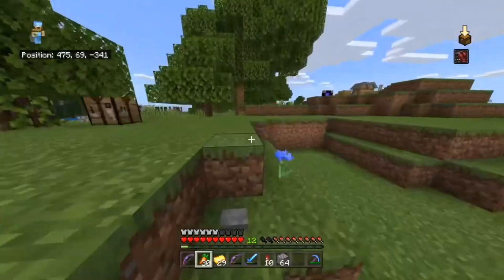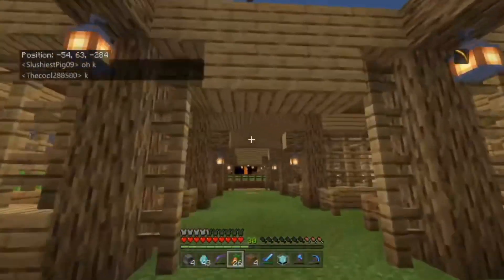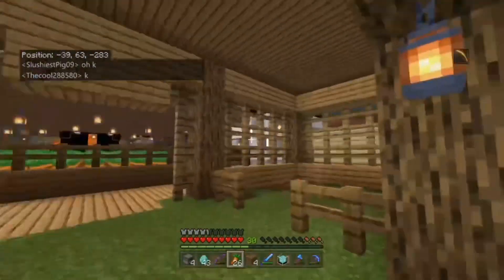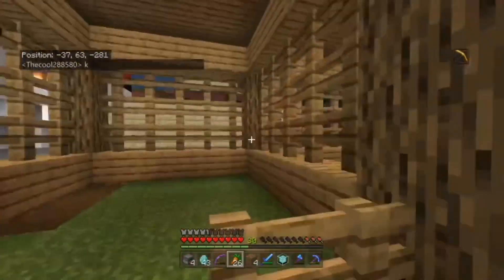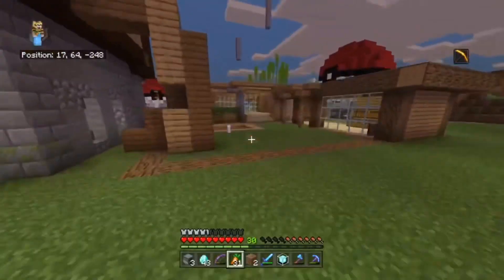The last one — number twenty — is a stable for your whole server. You can make as many stables as you want and combine them into one space. There are six spaces here so six people can each have a horse, and they'll be protected from outside threats like phantoms and mobs.